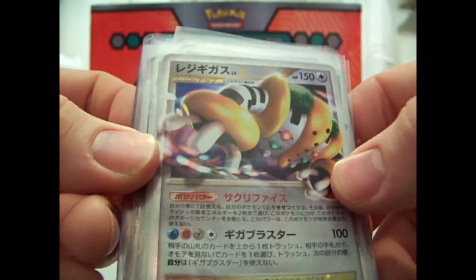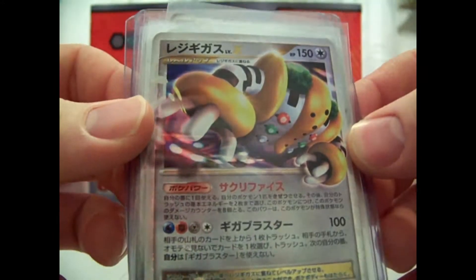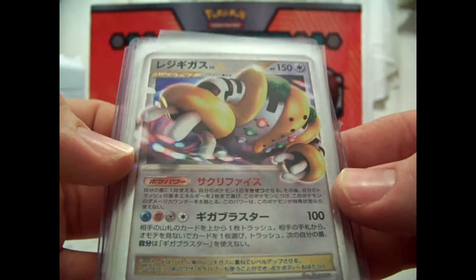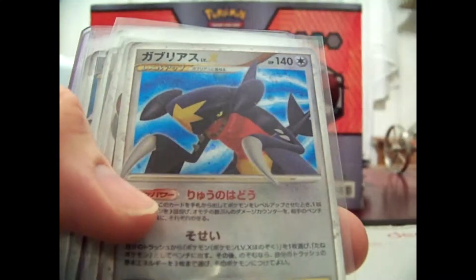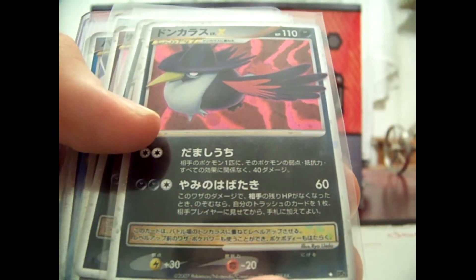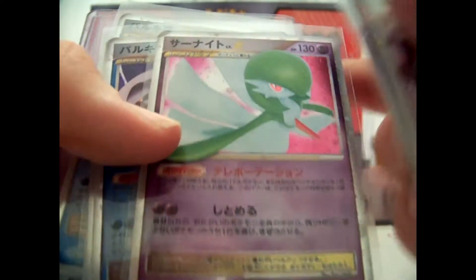First, here are some cards I got from the SMG Quest. These are all Level Xs. They all do have damage on them, but they were only two bucks each so I picked them up. We got a Regigigas, Garchomp — love this one. Honchkrow, two of them — one is first edition and one isn't. Gardevoir, first edition. Palkia, two of those, first edition. Different Palkia, first edition.